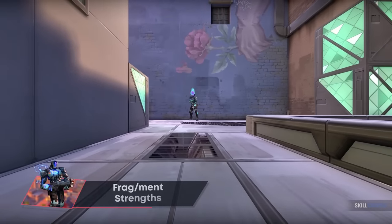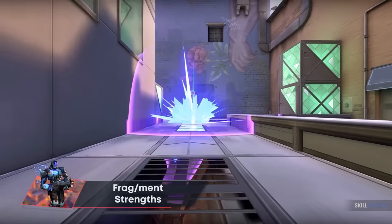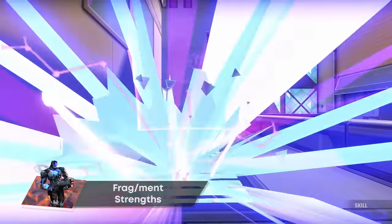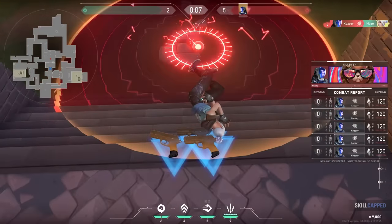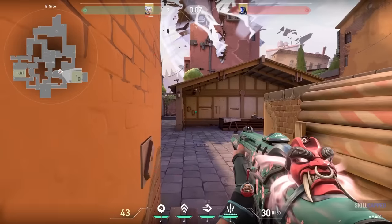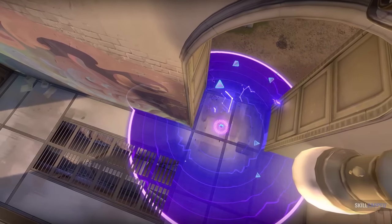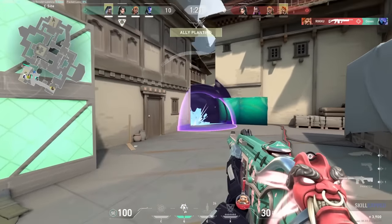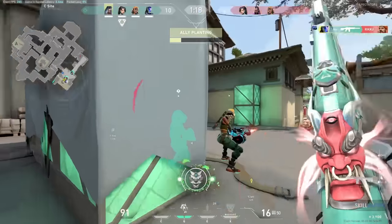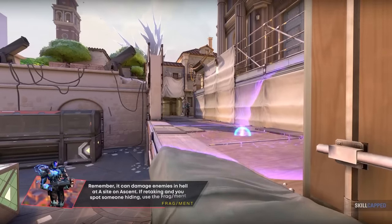Fragment functions a bit differently than a standard Molly. It does a lot of damage, dealing near-lethal damage in the center of its radius. This means it can be reliably used to finish off opponents on low health, and is great as a deterrent to block off choke points the enemy is trying to push through. This ability is also amazing at flushing, sometimes better than standard Mollies, because of its huge radius and its ability to hit players underneath where it lands.